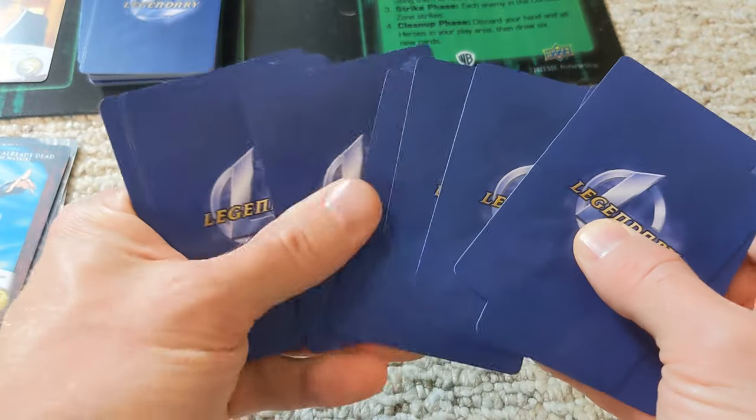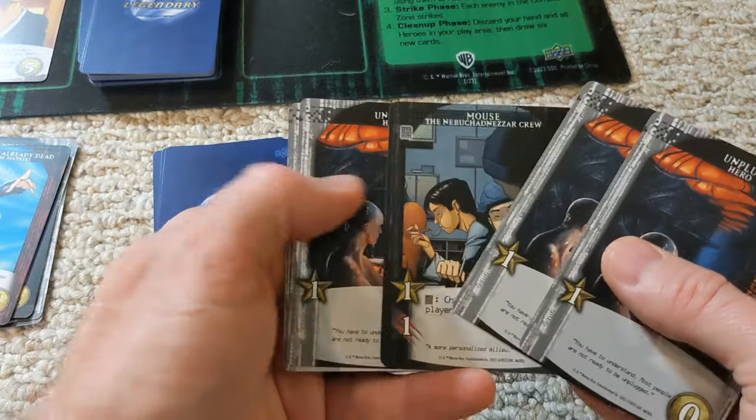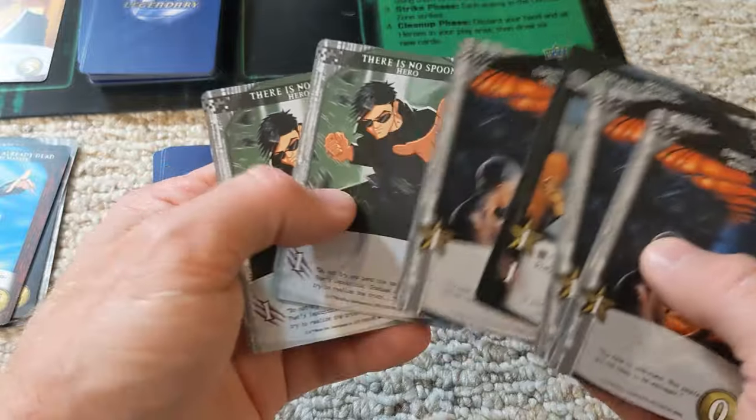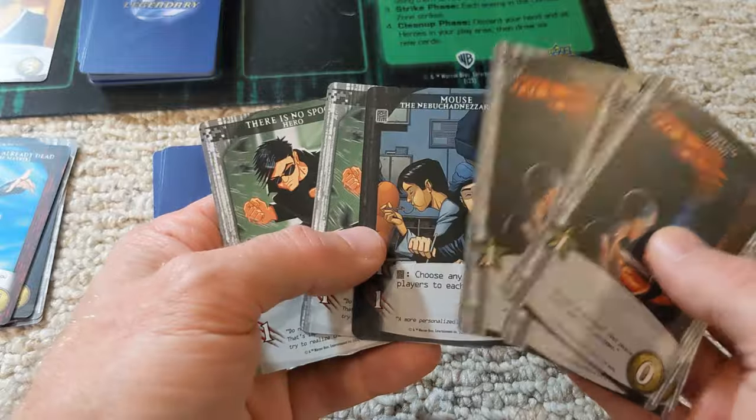That's all Trinity can do. Six cards again. We got lots of recruiting and a little bit of strike, but can't get any combos working quite yet — hopefully soon.